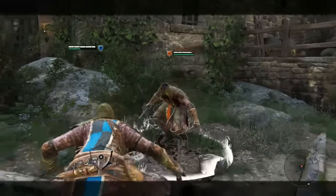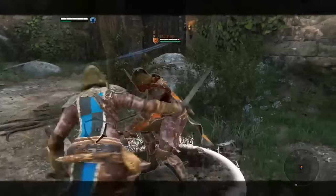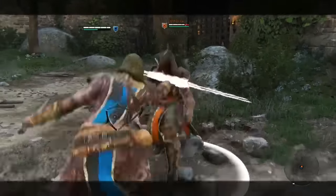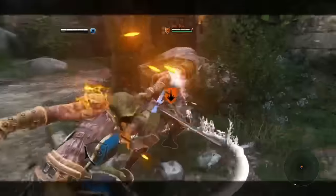Block the first two attacks and then if you're confident in your parry abilities go ahead and try to parry the third attack. As far as I can tell the Peacekeeper cannot cancel out of the third attack, so that one's actually relatively safe to parry.